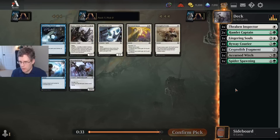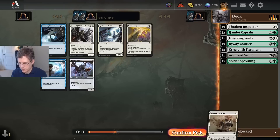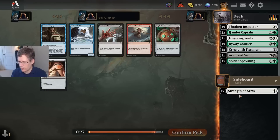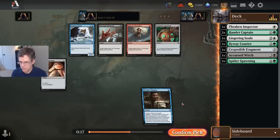One of the cards I know is on the Week 2 sheet is Travel Preparations, so I'm really well set up for a Travel Preparations kind of deck right now. These cards are all kind of bad. I guess I'll take Strength of Arms — probably won't play it. The Week 1 sheet actually had a fair number of decent equipment for Humans decks; I don't think it's going to work as well in Week 2. I'll take Invasive Surgery just for the sideboard.